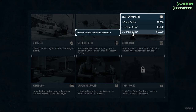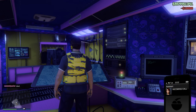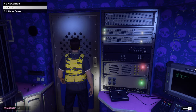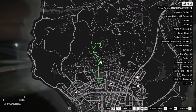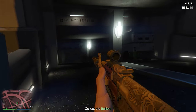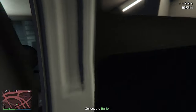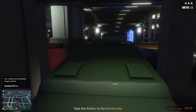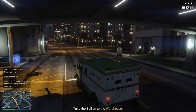Once we made it to the mission board we have a ton of options — we're doing Special Cargo again, three crates for $18,000. This time the mission was to collect bullion from an armored money van, kill the officers surrounding it, collect the bullion, and deliver it back to the warehouse. Luckily if you get cops on you, since you're in an online session you can just call Lester to get it removed.